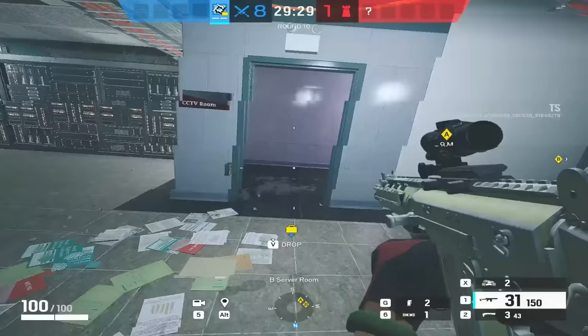Moving on to Lesion — we've got a Gu Mine here. Jump onto the Kludge drone and take over the Gu Mine. I wasn't sure whether a Gu Mine would work because it's not strictly electronic, but then I remembered that Thatcher EMP disables Gu Mines, so it must be classed as an electronic device. Looking on Lesion's screen, he can't see the Gu Mine. I can't believe we're about to Gu Lesion with his own Gu Mine. Absolutely unreal — Lesion Gu Mines can be hacked.